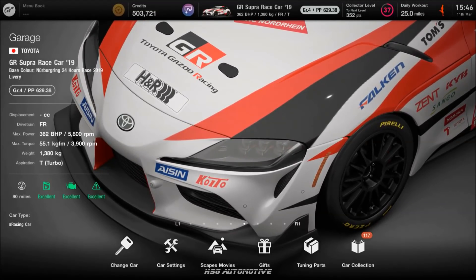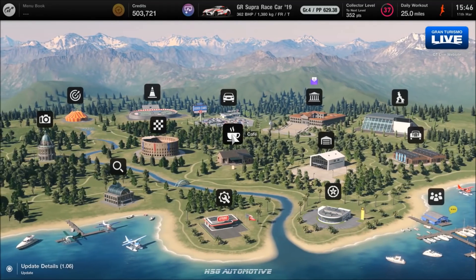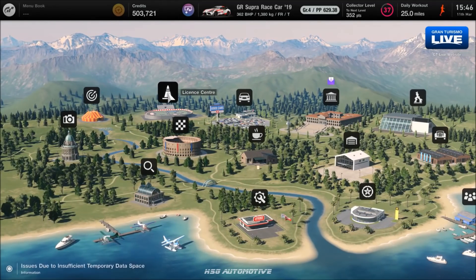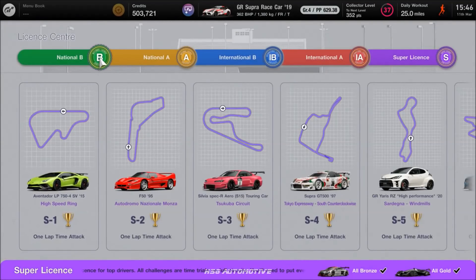First things first: when you start the game, play along with what the game wants you to do — the tutorials and all that — until you get to the license center. As soon as you can get into that license center, do so. You've got five different levels: B, A, International B, International A, and Super.